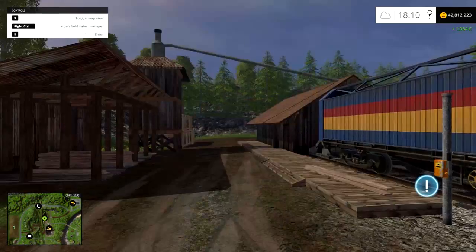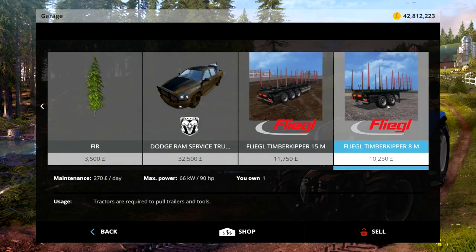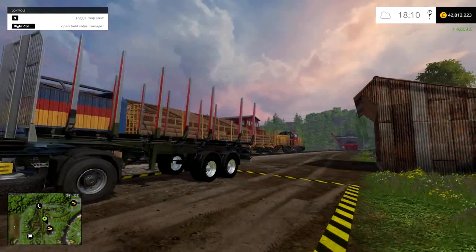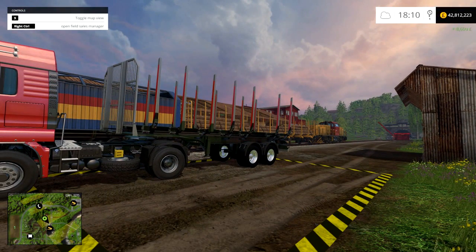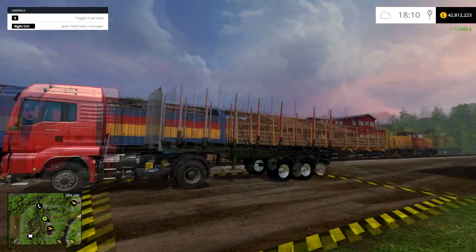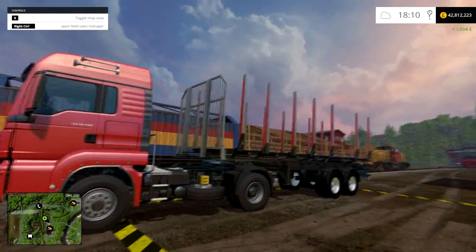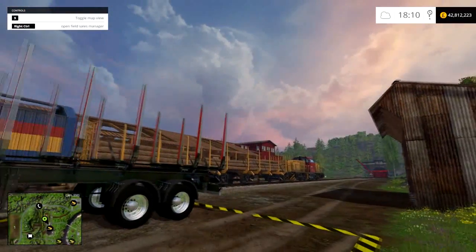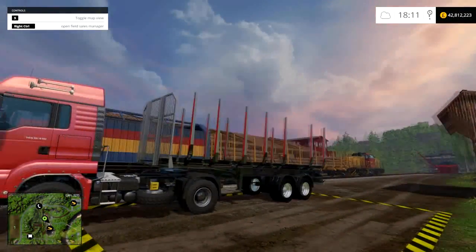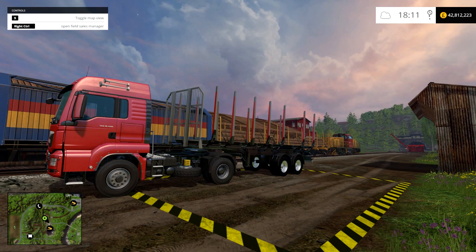And that is the Fliegel Timberkipper. You get two — I believe this is the 8 metre one, which fits 8 metre logs perfectly. The other one is 15 metres, so that's basically two 8 metre logs. It's quite a good mod — I like it and I could see me using it in the future if I do logging. Currently on this Farmers 1115 map I'm probably not going to do logging, but I haven't decided yet. Anyway, that's it for now — I'll put the link in the description. Like, favourite and subscribe, and I'll see you next time for more Farmers 1115 mods. Ta-ra!